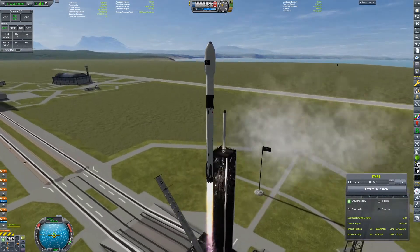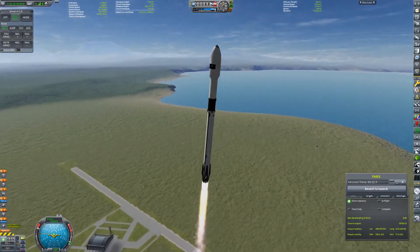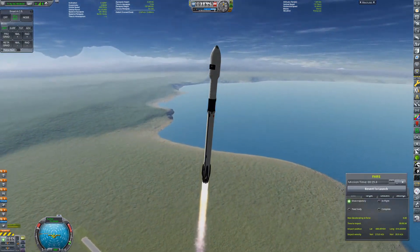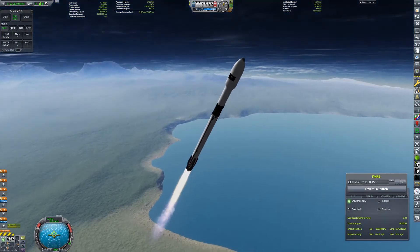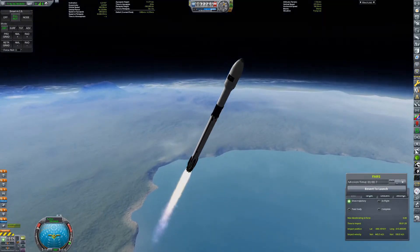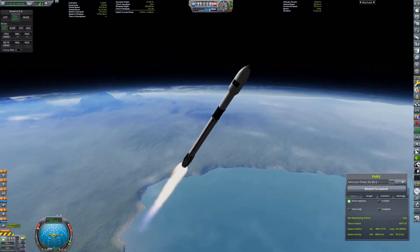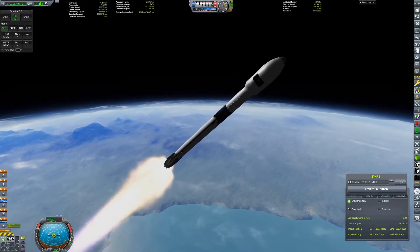Hello there and welcome to episode 6 of Colonization Project. What you can see we are doing right now is launching a space station that is going to go into orbit around Kerbin. We are launching this on a Sarnis Block II. It definitely doesn't look like anything that's in real life — it's definitely not inspired by the Falcon 9. Definitely not.